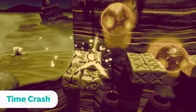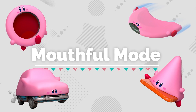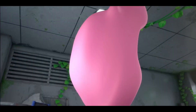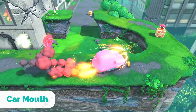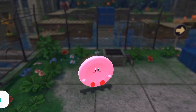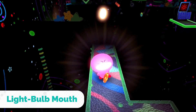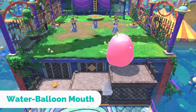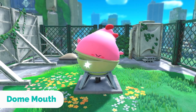Sniff out those blueprints in each stage to power up the Puff Ball. Say hello to Mouthful Mode! Inhale a car for high-speed transportation, a cone to show the ground you've got a point, or a ring to command the wind. Kirby's actions will change depending on what he inhales. Use Mouthful Mode and search high and low for places where copy abilities just won't do.